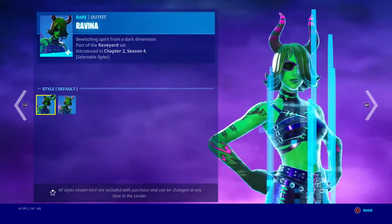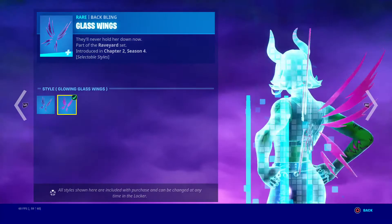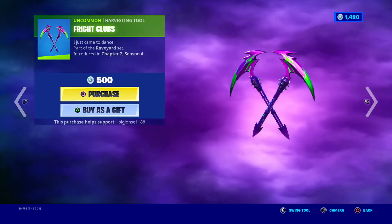The Vanna skin is here, she has two styles. I know a lot of people are excited for this one, I'm not really the biggest fan of it, and then the Fright Club pickaxes.